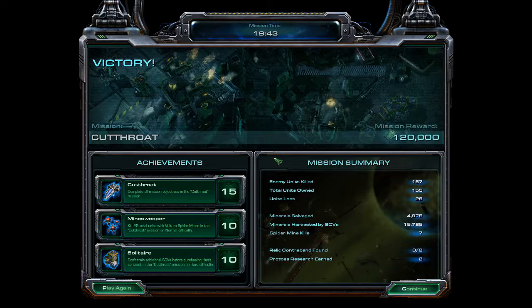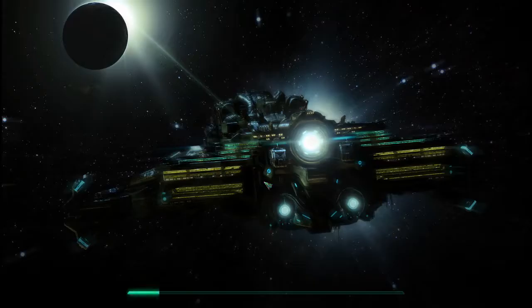Mission time: 19 minutes 43 seconds. Victory! Mission Cutthroat — mission reward 120,000 credits. Achievements: Cutthroat — complete all mission objectives. Minesweeper — kill 25 units total with Vulture spider mines on normal difficulty. Solitaire — don't train additional SCVs before purchasing Han's contract on hard difficulty. I found all the relic contraband and got three Protoss research. Making progress in the story — that's pretty fun, I love it!